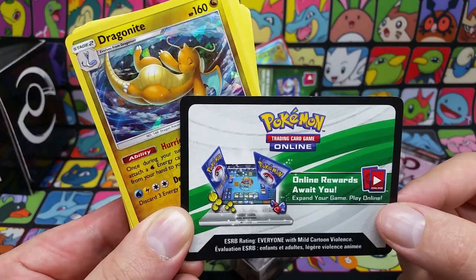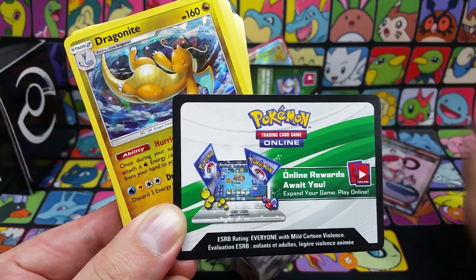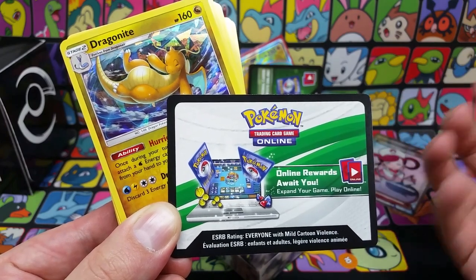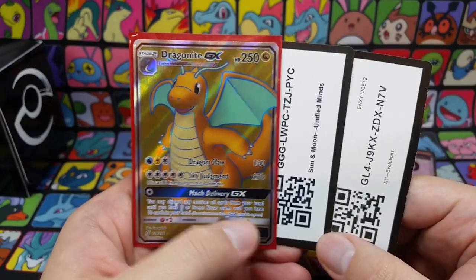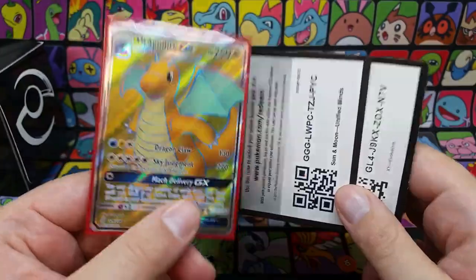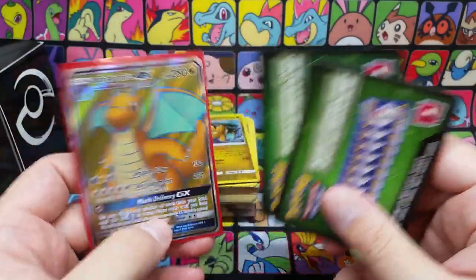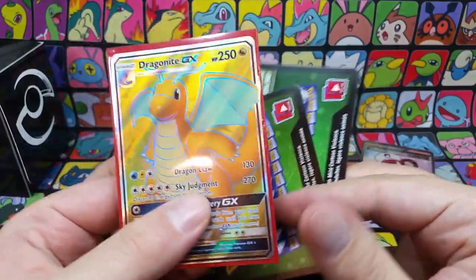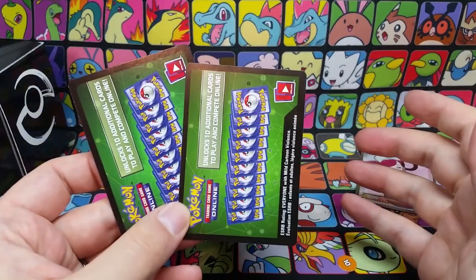Each theme deck comes with a code card. This unlocks the theme deck to be used on the Pokemon Trading Card Game Online game. Most computers can run it, some tablets can run it. I'll be giving this code card away to someone in my discord who I deem is a newer player. When looking for cards to build your online decks you can use code cards from real life packs — these will unlock packs online and you can open them up and have a chance to pull something cool. What you could do is keep your packs sealed and use them to trade other people who might have already pulled the Dragonite GX online. They have no interest in using it, you might. So you can trade — that way you get something to build into your deck and they get code cards to buy something else.